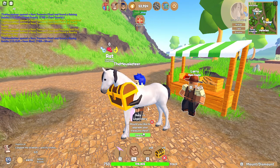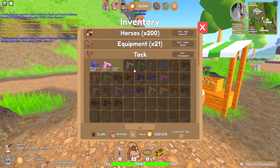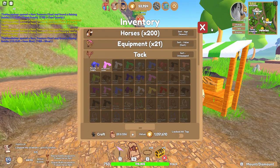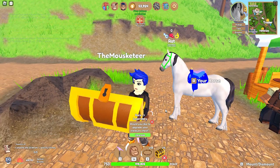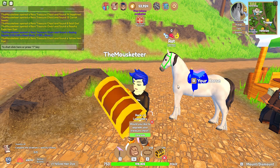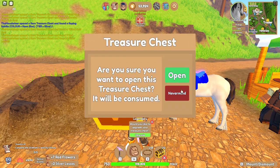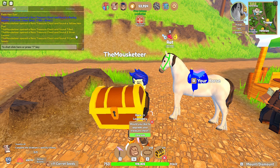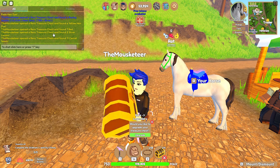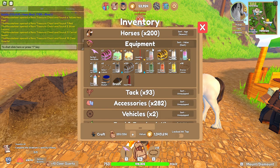Rat is going to be our next one to get outfitted — Rat is the twin of Mouse, and he's going to wear this lovely set. Doesn't he look cool? Alright next. We'll open to 10. I've gotten seven red flowers, two silver lassos, and then eleven carrot seeds. I got ten clear quartz in that one.